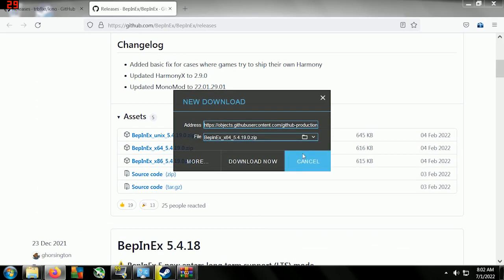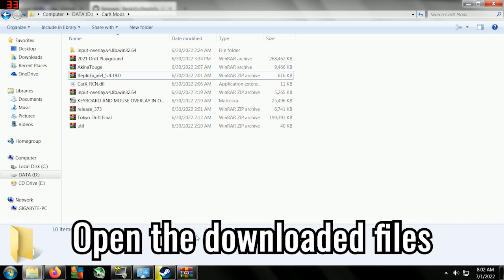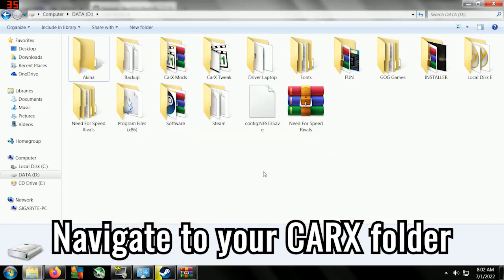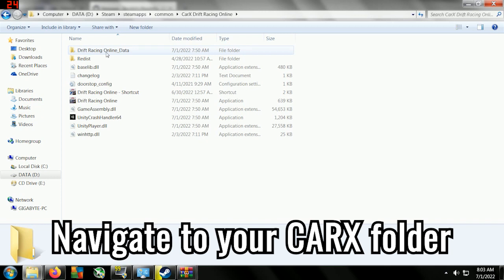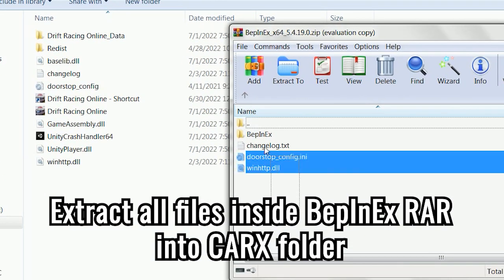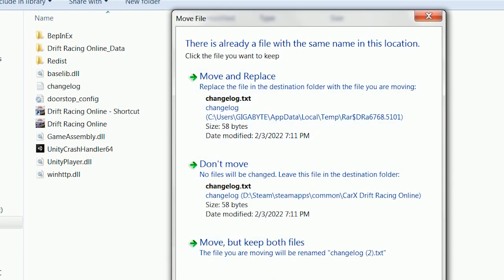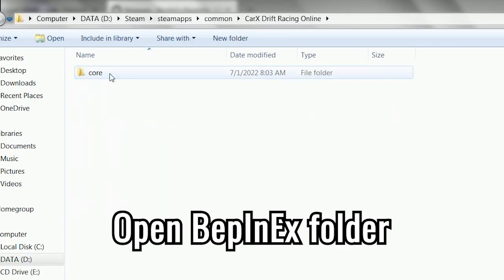I already downloaded it so I'll cancel that. Now we open the mod. First you need to go to your Steam, then Steam Apps, Common, Character Reversing Online, and keep it open. Then open your pepinx — extract all files to this folder, move and replace. After that, open your pepinx.